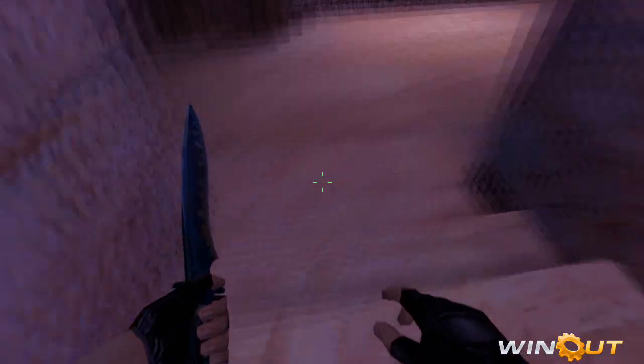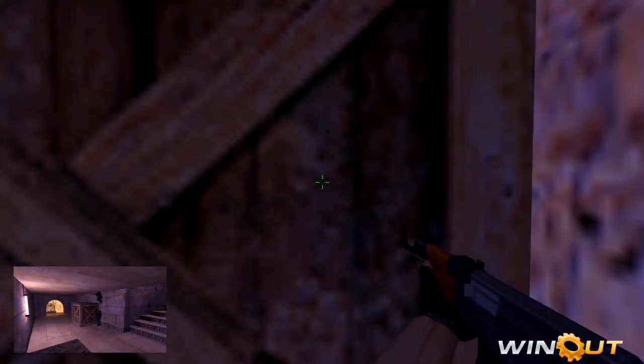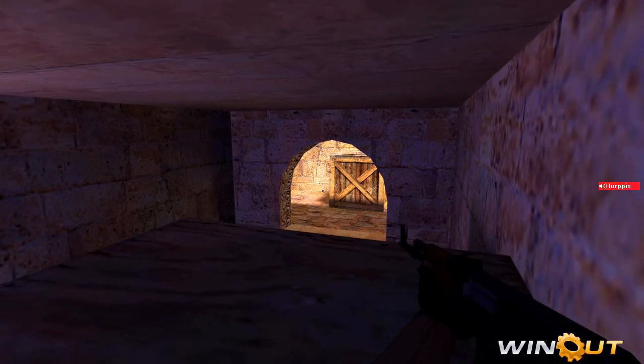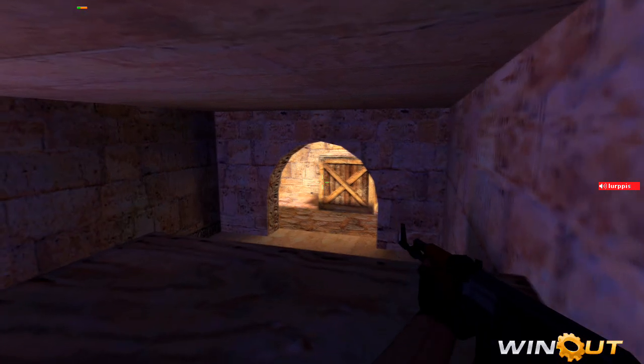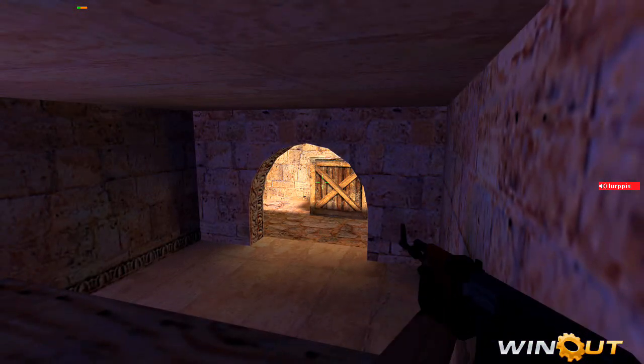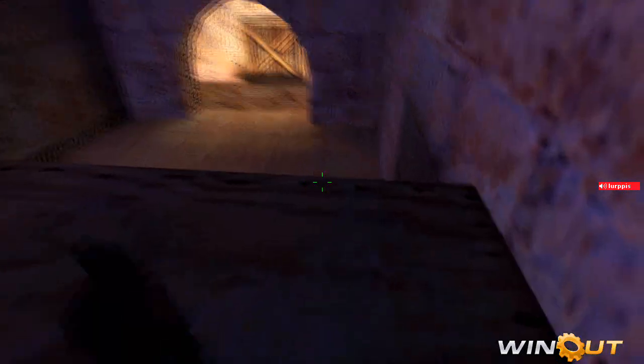You have three guys going through here — just always walk. Then boost up. It's a good idea to boost on top of this box. You can see if there's an M4 or AWPer pushed up behind that box, and you can confirm there's no one here.